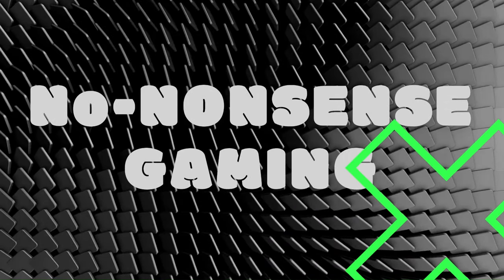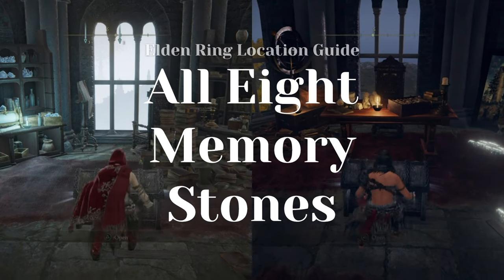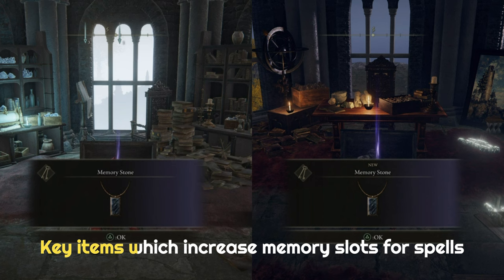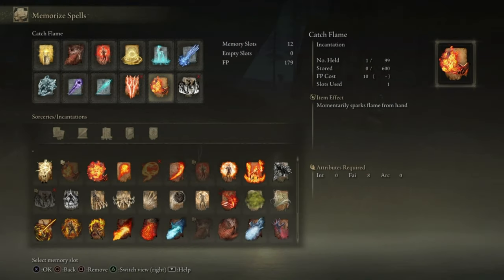Hello and welcome to another video from No-Nonsense Gaming. In this video, we are going to show the locations of all 8 memory stones in Elden Ring. These are key items which increase spell memory slots of the Tarnished. We will also show you how to gain maximum spell slots, which is 12. Without wasting any more of your time, let's get straight to the point.